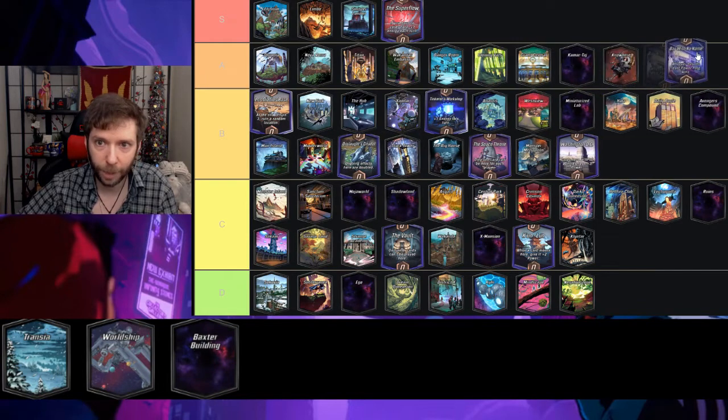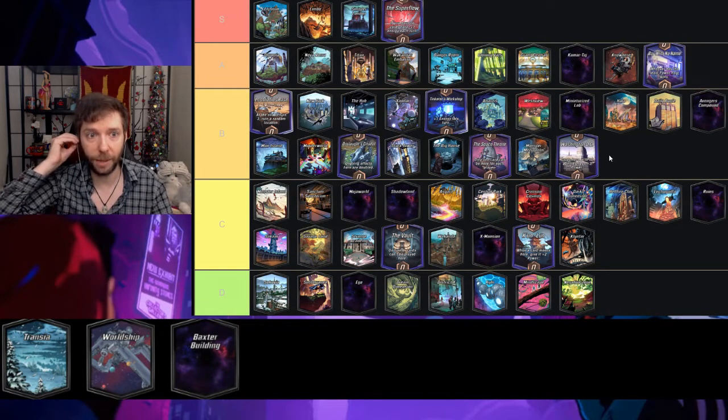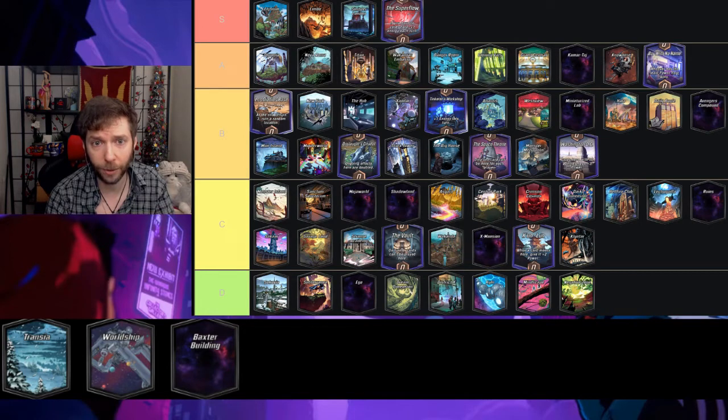Bar With No Name — whoever has the least power here wins the game — I'm gonna put this in A. It's a lot of fun; if you have less power like Hood then you win it. You can Viper something onto it, hold on to that, and win that way. I like that you can Scarlet Witch it on turn six and win. It has a lot of interesting gameplay.